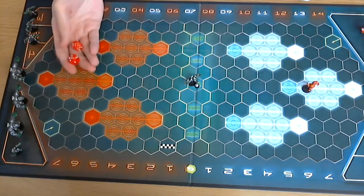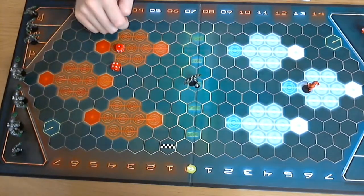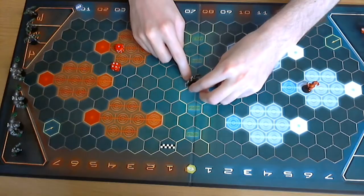The goblin's skill is four plus. He got one, so he's successfully picked up the ball. So we'll just move it onto his base there.